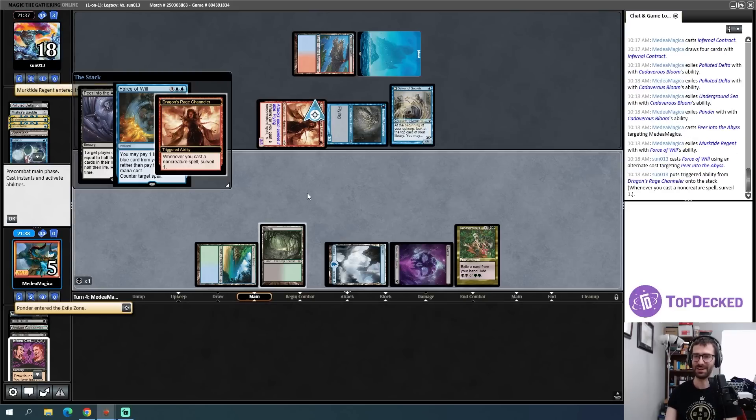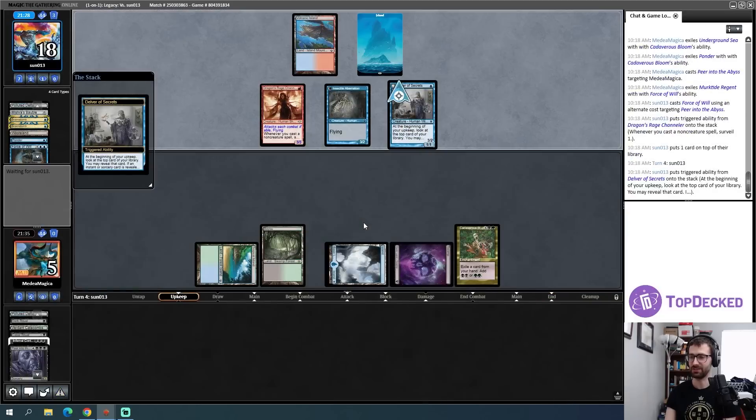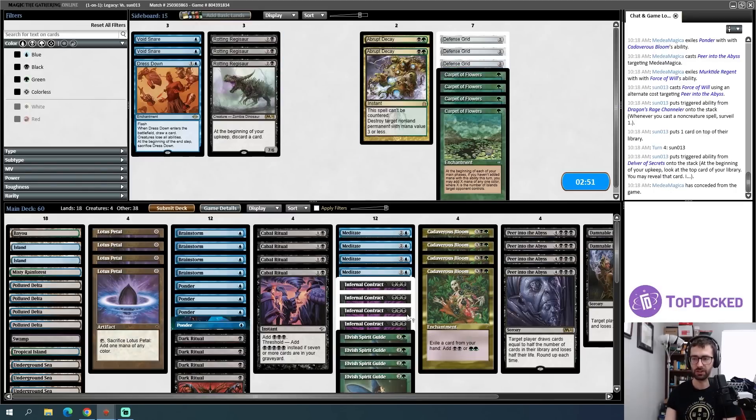Opponent, you hate fun? You don't want me to draw half my library? Drawing 22 cards isn't okay with you? Whatever floats your boat — and I am now dead to the on-board creatures, so I will concede. GGs. I probably want Defense Grid and Carpet of Flowers for this matchup, which means Cabal Rituals go out and some Spirit Guides go out as well.